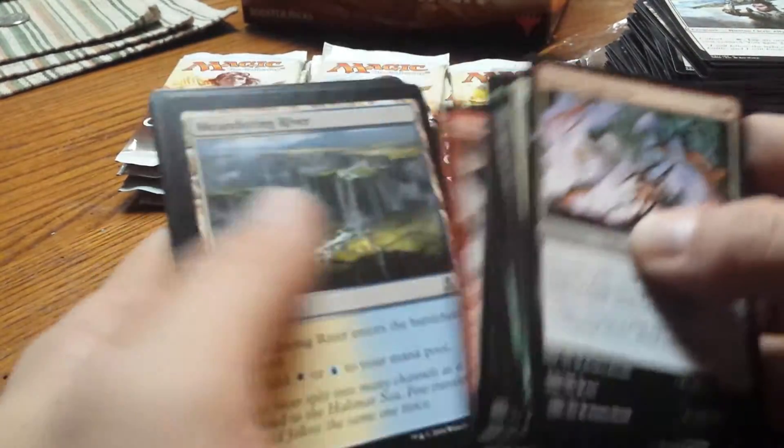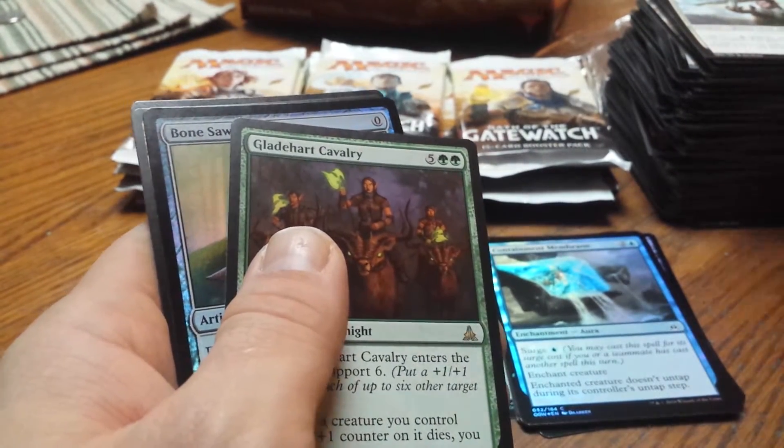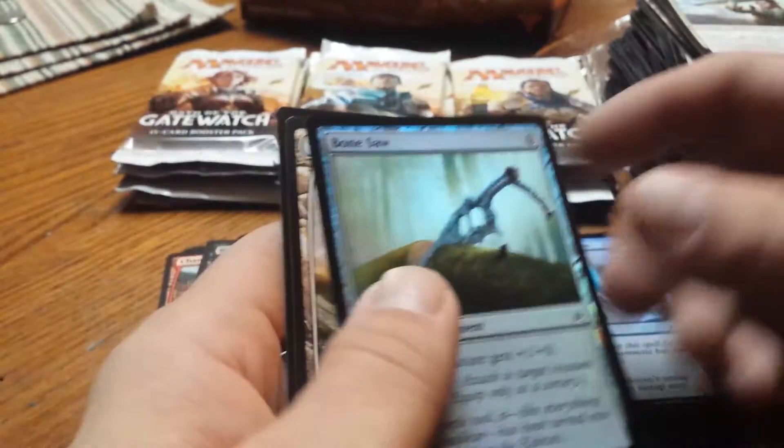Coming right through. Uncommons and a Glade-Heart Cavalry, and a foil Bone Saw.